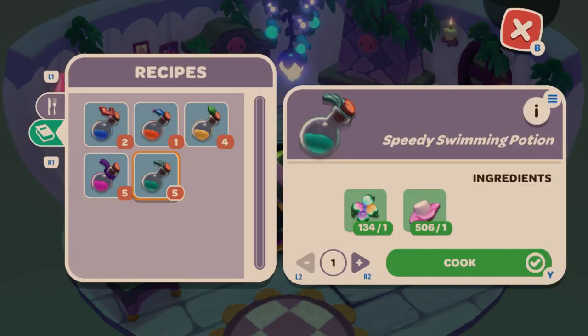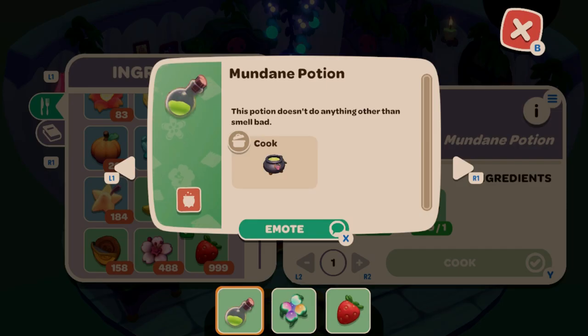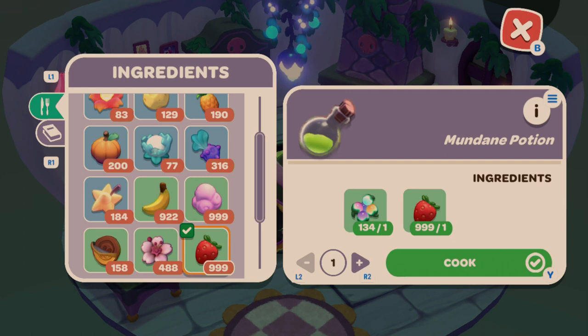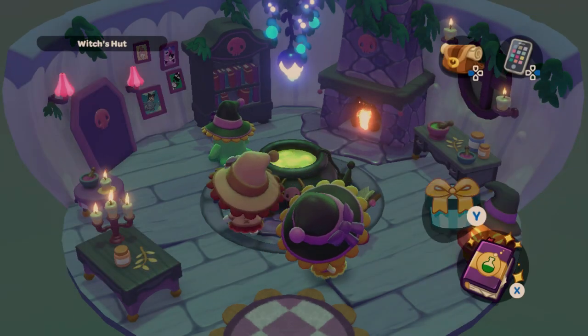The Speedy Swimming Potion makes you swim faster on the surface of the water — it's a glow berry and a swamp mallow. There's also the Mundane Potion, which doesn't do anything other than smell bad. You can make it with a glow berry and strawberries.